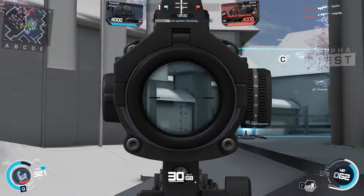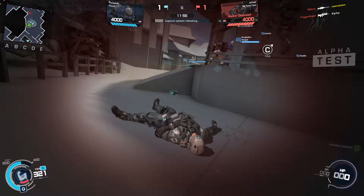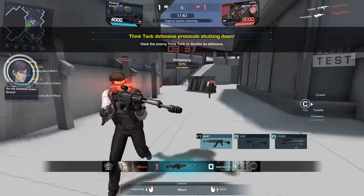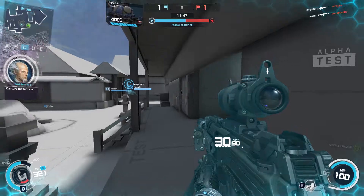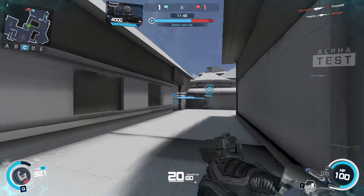Thermoptic camo up. I'm going in. Skill sync initiated — link up. Nanogel armor prepared for use. The enemy is using an arm launcher. Enemy drop — will use a detective. Enemy hit me, spotted.